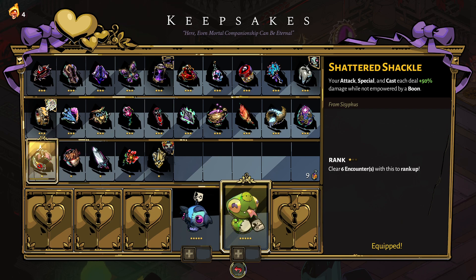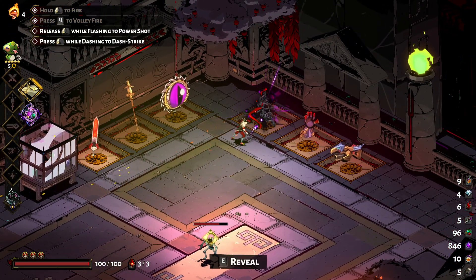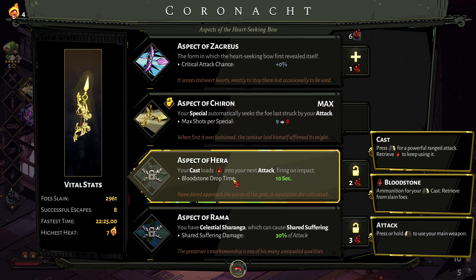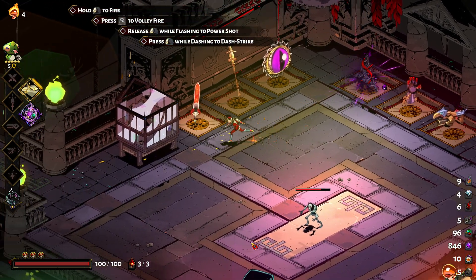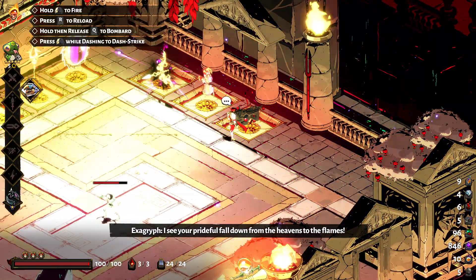Might as well just be using the Shattered Shackle then. I wonder how well this will work with the aspect, because I definitely feel like with the Aspect of Guan Yu, the shots per special definitely makes a difference. I guess since I do have the blood — why Exegryph? 'I see your prideful fall down from the heavens to the flames.'